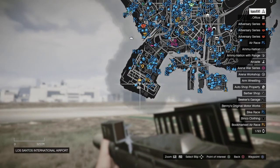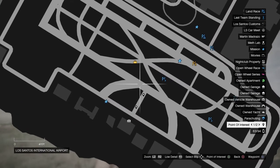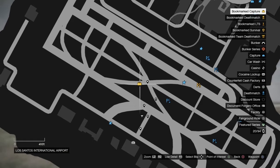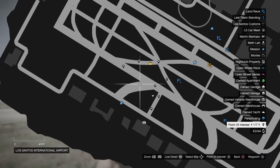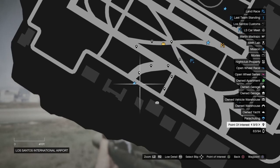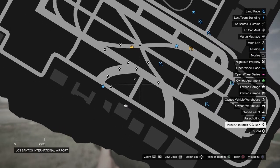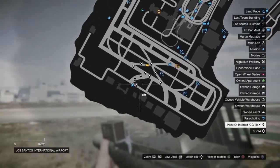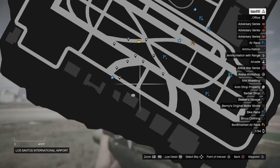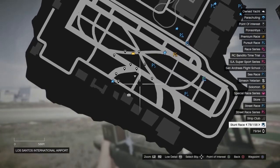Now we're gonna be going over the spawns. I'll list all the spawns with points of interest. Those are basically all the spawns right here. They don't count this one and this one right here because I ran out of points of interest. But there are about 12 spawns at airports.